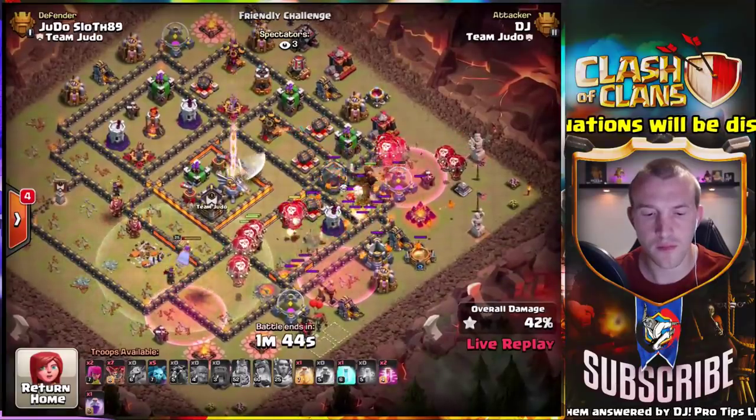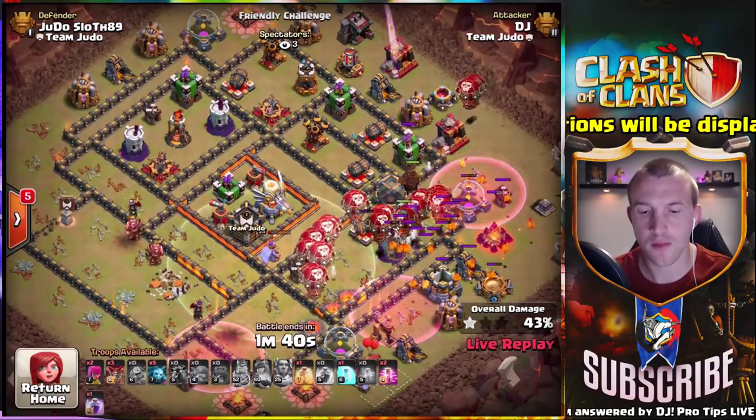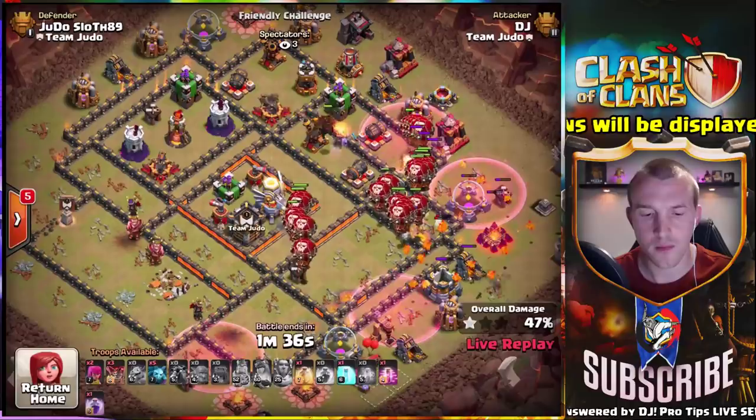You always want to save a few loons for the back end, especially if there are a bunch of wizard towers. I'm going to haste the core.